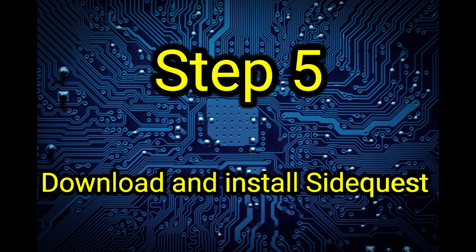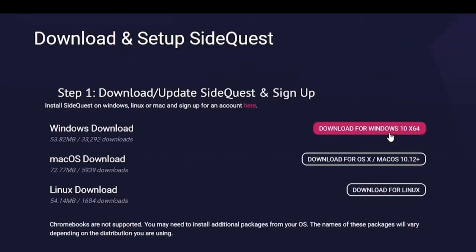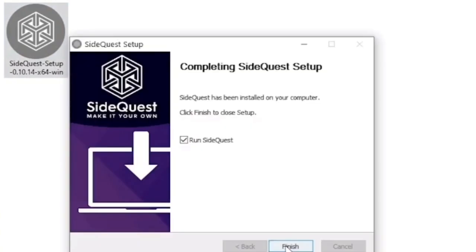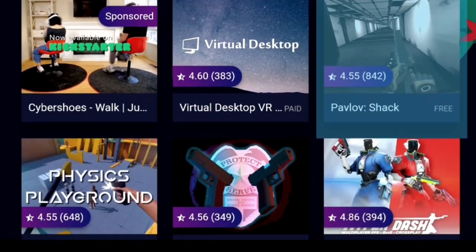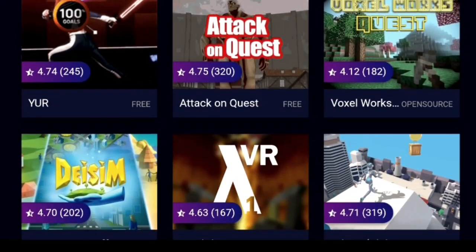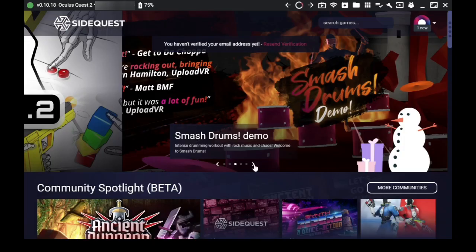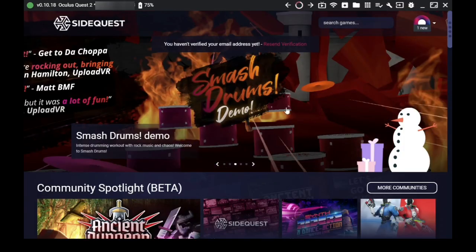Step five — the final step — is downloading and installing SideQuest itself. Click the link in the description, it will take you to the official SideQuest website where you can download the latest version. Once downloaded, double-click the .exe file to install, then open the app and you'll have access to a whole new world of games. In the top left corner of the app you'll see a traffic light system: red means your Quest isn't detected, and when you plug in your Quest it should turn green — meaning you're good to go. It will also show your Quest's battery percentage.